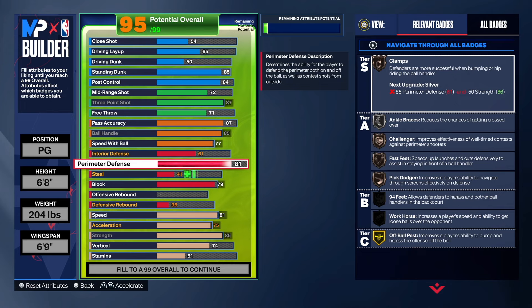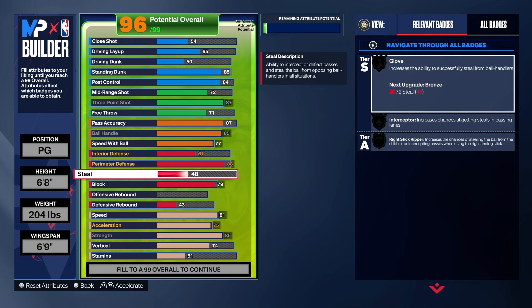For perimeter defense we wanted the 3-and-D, so we have an 88 perimeter defense. That gives us gold 94 feet — one of my favorite badges — along with clamps, anchor braces on silver, fast feet, and pick dodger. We also have on-ball pest on gold. The reason I didn't take the wingspan down is because if you do, your steal goes down and you won't get silver gloves, silver intercept, and silver right-stick ripper.